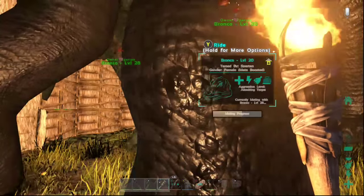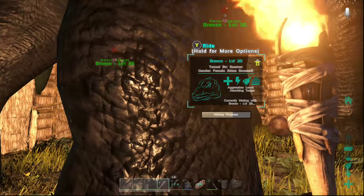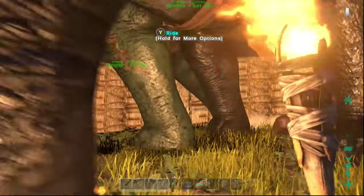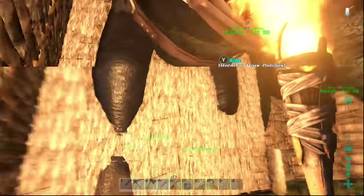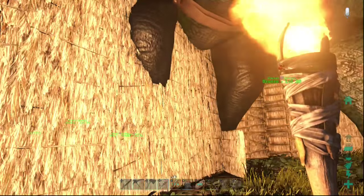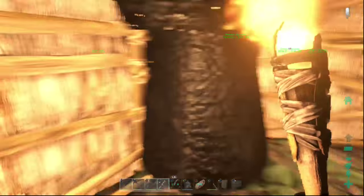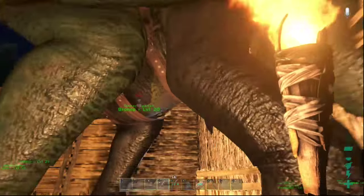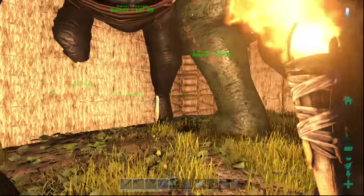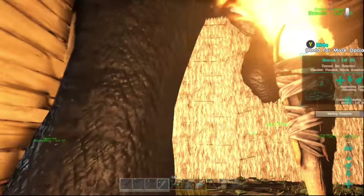Mating progress is about halfway now. Here's a thing — you always want to be really prepared for this. If it's a carnivore, have a lot of meat on hand, I'm talking a lot of meat — they take ridiculous amounts. Same thing with herbivores, they still take a lot of berries. Just be ready, and make sure you have a room to incubate the eggs in and that they're not too hot or too cold.